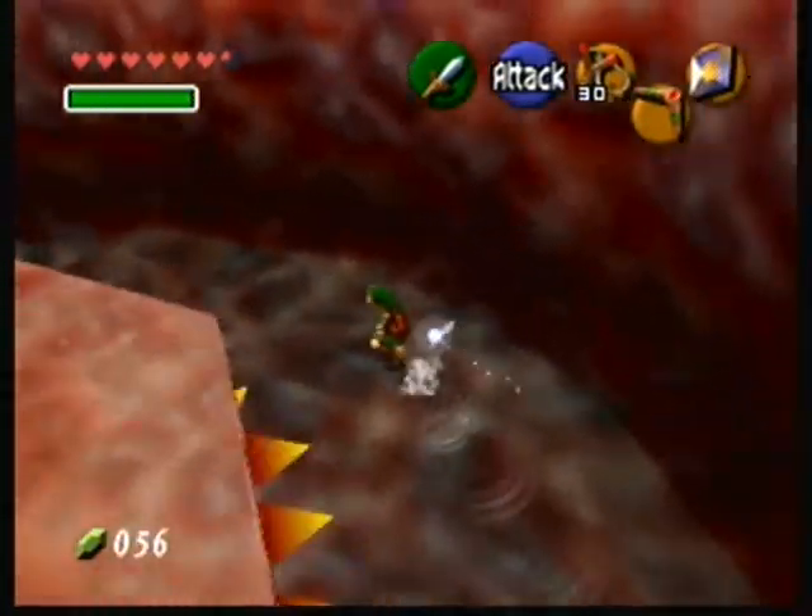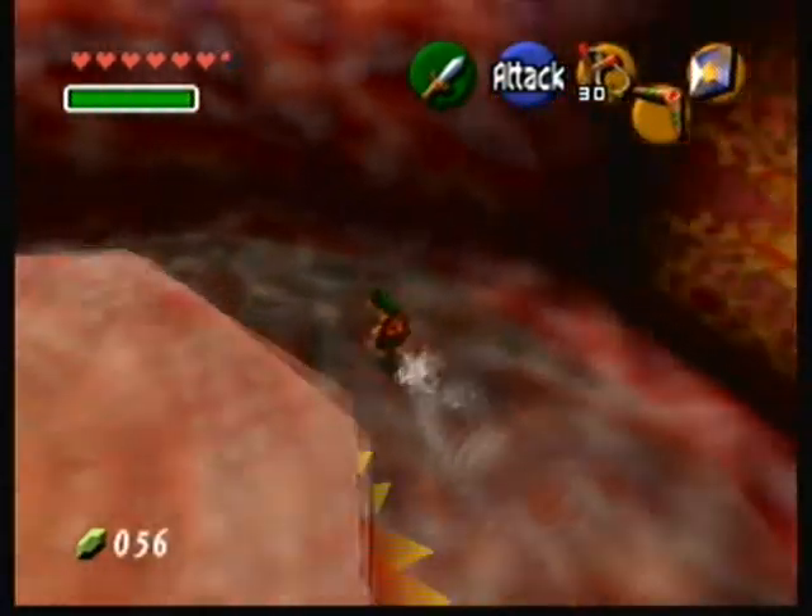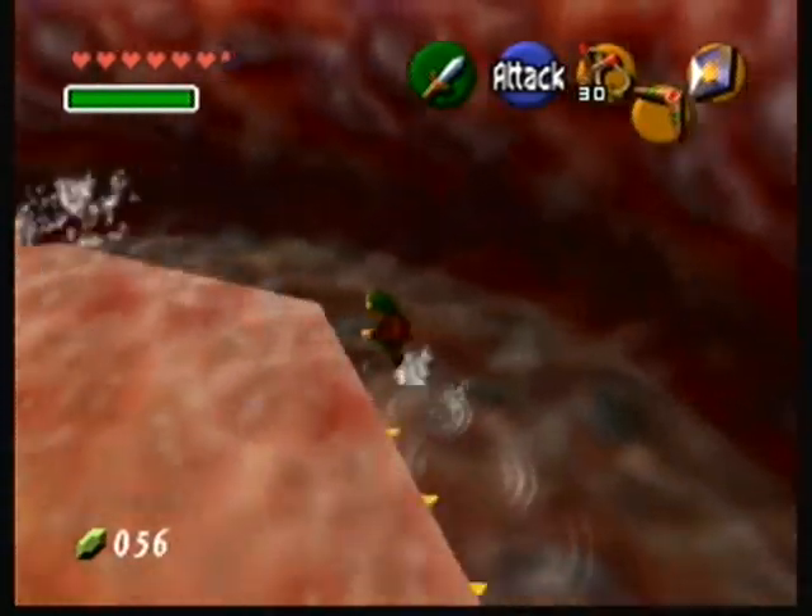Basically, contacting him — hitting him and hitting the spikes will do a quarter of a heart of damage. You just wanna run up behind him.